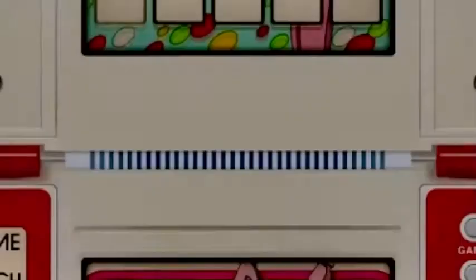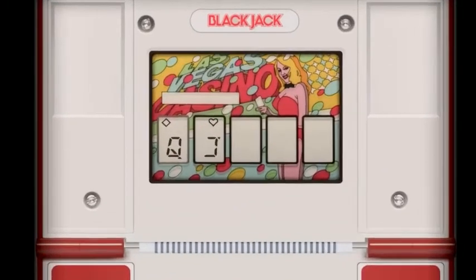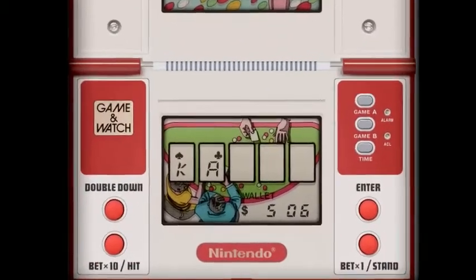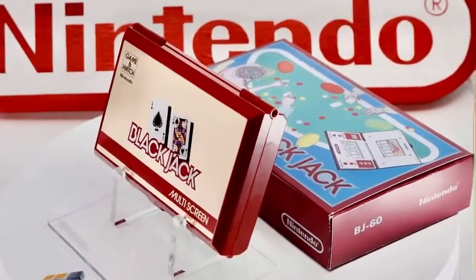Blackjack is important as it represents the last multi-screen Game & Watch game to be released for sale in Japan — after this unit, no further Game & Watches were ever released there, which always seemed a little strange. As previously mentioned, Nintendo's core business for nearly a century was producing playing cards, and today's game is an electronic version of Blackjack, which is about reaching a number as close to 21 as possible with the cards that are dealt to you.